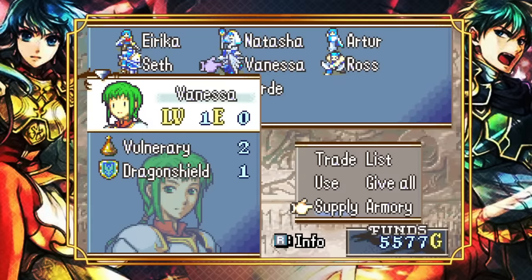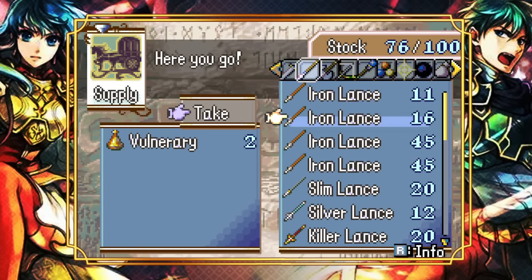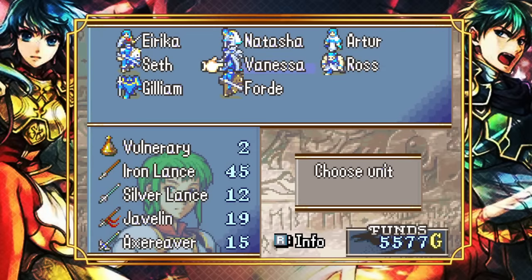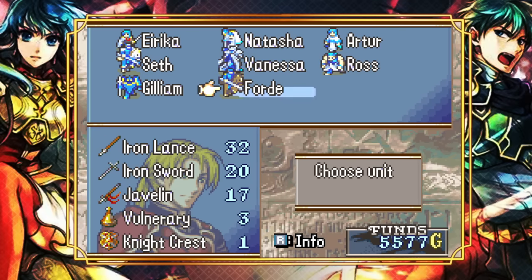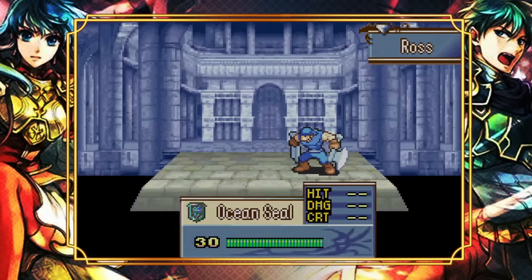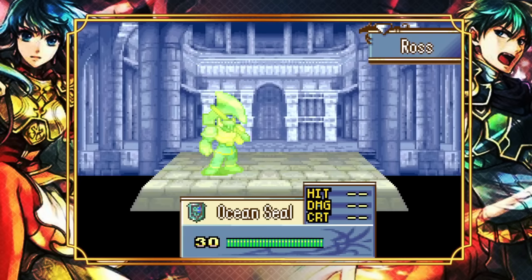We have two Dragonshields and we'll give one to Vanessa as well — mega-boost her. Someone might wonder if Tana would be better, but we don't mind having another amazing Wyvern Knight. Let's also promote our flunky Ross, since his last level ups clearly weren't good enough for long-term combat. Say hello to Dozla too — we literally looked at their stats and they're pretty much exactly Dozla, except he's actually one point faster than Dozla thanks to this promotion.